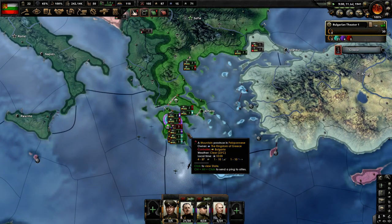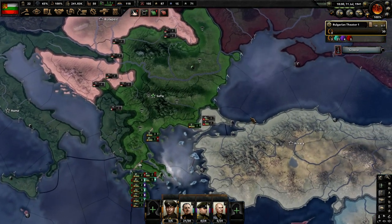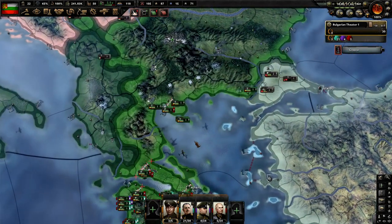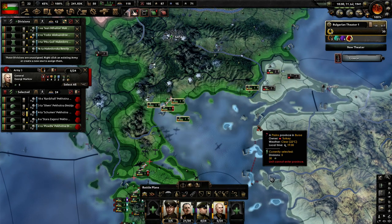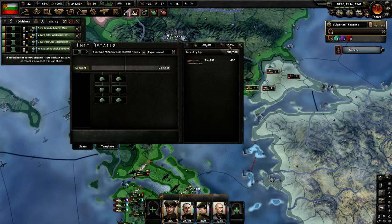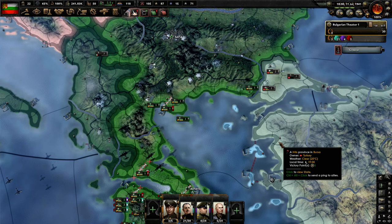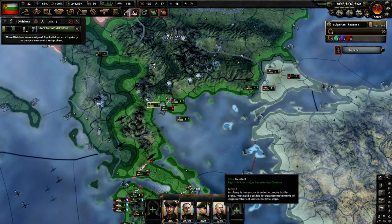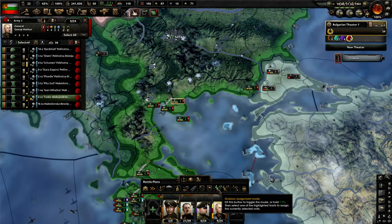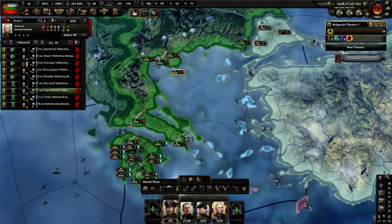We can get into Barbarossa here and I think it would be wise to just let this alone. We got some divisions here. Let's see what this template is — it's not the best but they could definitely help us hold the coastline. Let's just get these guys with Markov and then they can help hold these different areas.